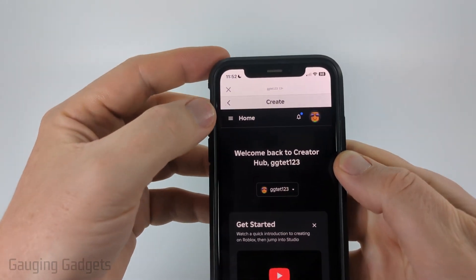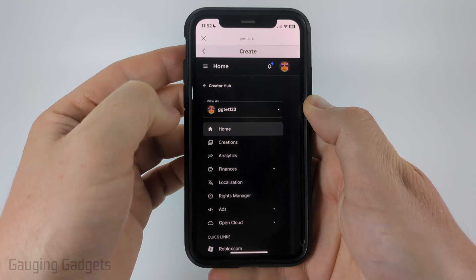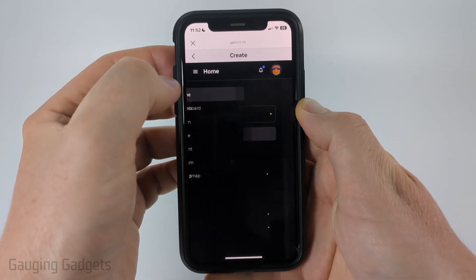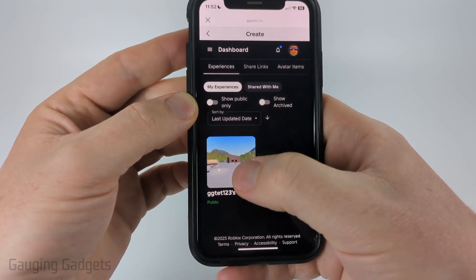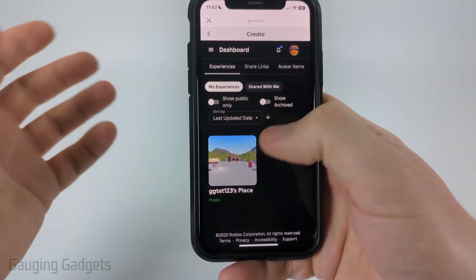Once you see Create open, select the three lines next to Home and then select the Back button next to Creator Hub. From there select Dashboard and then all we need to do is select your public place where you have your game passes.